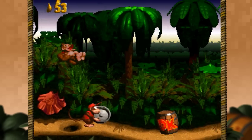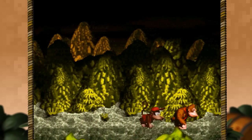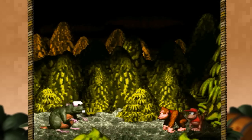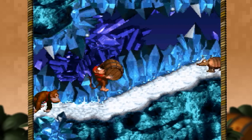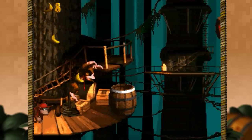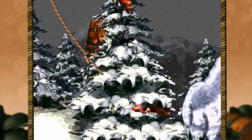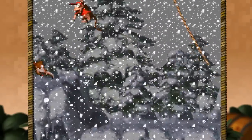Donkey and Diddy Kong began their new adventure with the goal of retrieving Donkey Kong's stolen bananas from the Kremlings, under the command of the evil King K. Rool. Their journey takes them through 33 beautifully designed levels, ranging from treetop villages, misty mines, and chilly mountains, complete with impressive atmospheric effects and equally impressive music.